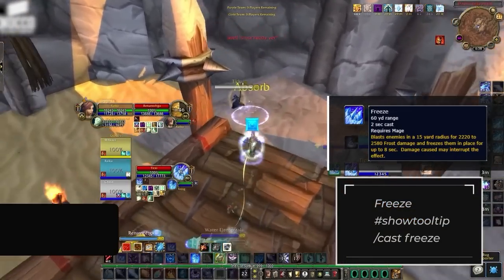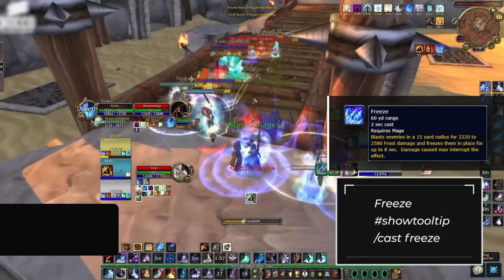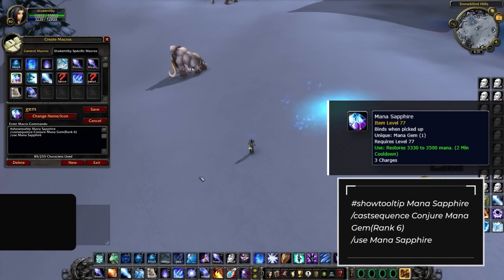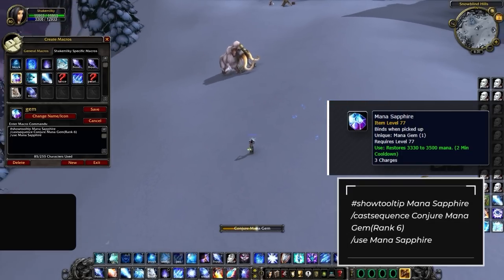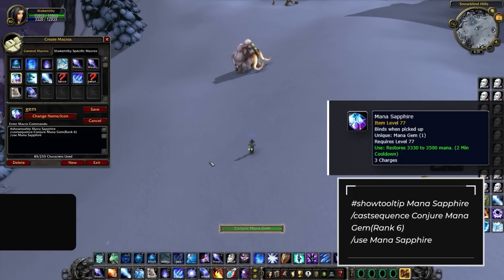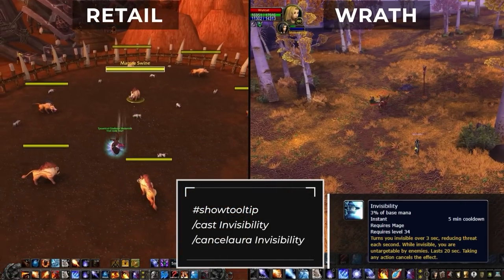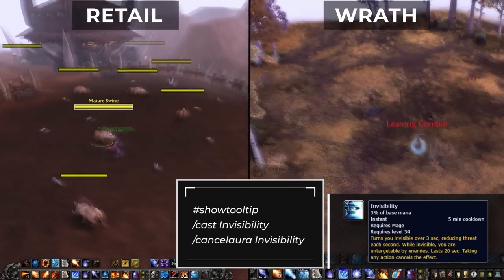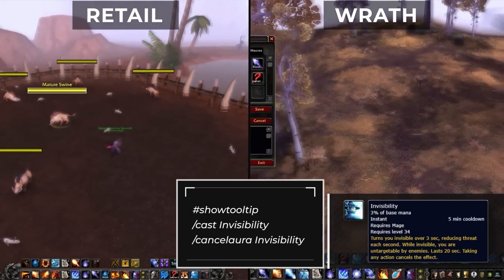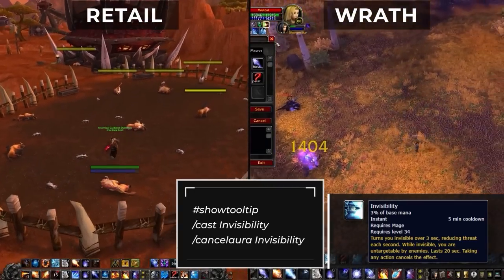Macro your pet's Freeze ability so you have an on-demand nova. Keep in mind that in this expansion your pet nova doesn't give you Fingers of Frost. For those using Deep/CS/Sheep on arena 1/2/3 who are running out of keybind space, here's a cast-sequence macro that handles your Conjure Mana Gem. There's also an Invis macro — in Wrath you can't see enemies while invisible, so this macro saves time since you won't have to click invis off or use an AoE spell to cancel it.